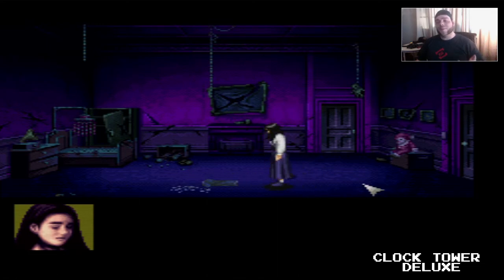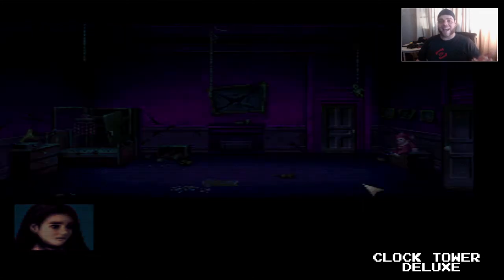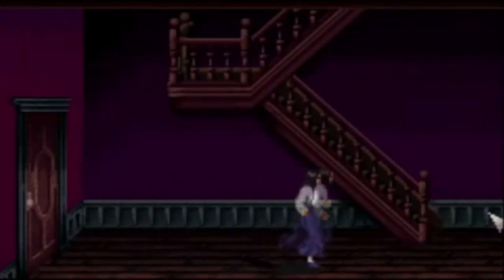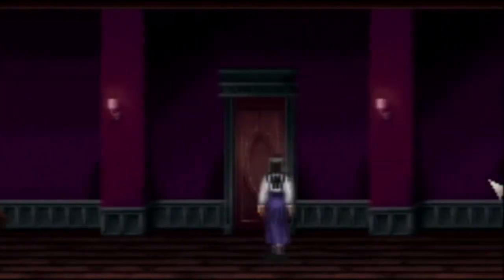What Clock Tower Deluxe does is not only fix her movement speed, it also fixes her regeneration speed. Now you can finally run up and down the steps and not be afraid of running down the hallways, because the second your health goes down, you can just rest and you're back up and running again in five seconds flat. I love it. It's kind of a shame there's no mouse support — it would have been nice to have something to use the mouse for besides Mario Paint — but even with a controller, the cursor moves along at a reasonable speed.